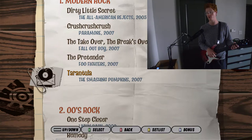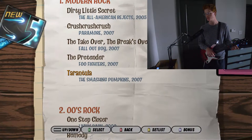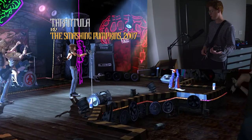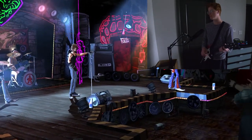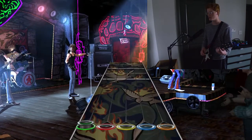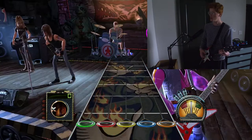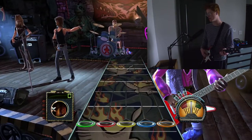Welcome back everybody to episode 685 of Guitar Hero Jack. Today we'll be playing Tarantula by the Smashing Pumpkins. I am playing on Expert as you can see, and we're just going to jump right into it. The reason I'm having to show you that I'm playing on Expert is because you wouldn't know based on the song, because there are no orange notes, because this game was designed for the Nintendo DS.